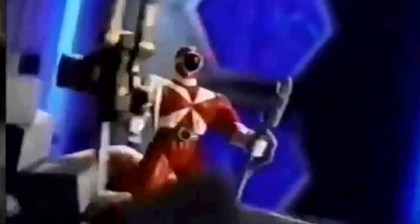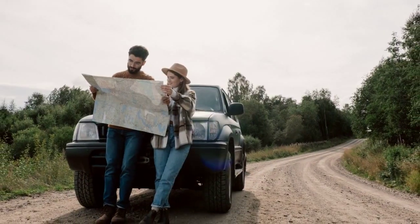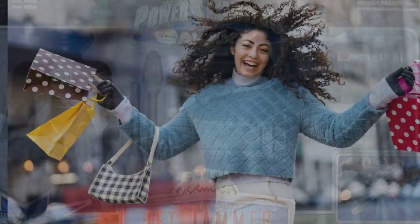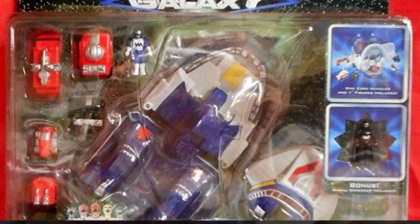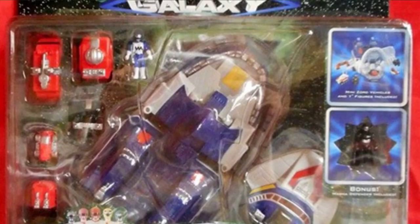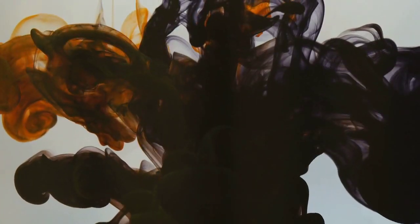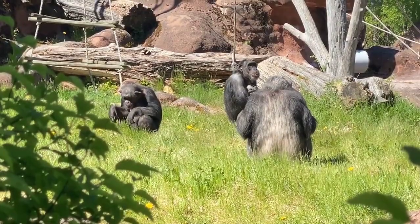Finally, in Episode 25, Enter the Lost Galaxy, our intrepid heroes finally reach the Lost Galaxy itself. What do they find? A whole new world filled with bizarre creatures and customs. Picture a Power Rangers-themed wildlife documentary, but instead of ordinary animals, we've got colorful alien critters that seem to have missed a few evolutionary steps. It's a menagerie of laughter.